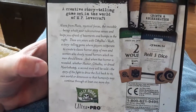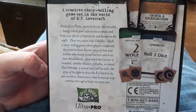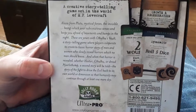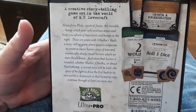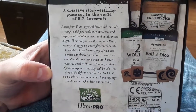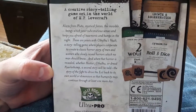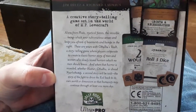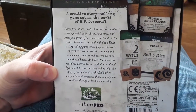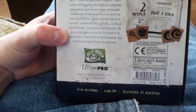These are yours with Cthulhu's Vault — a storytelling game where players collaborate to create a classic horror story of men and women who slowly reveal horrors which no man should know, no woman should know either. And when that horror is revealed, whether Hastur, Cthulhu, or Dread, a second story will be told: the story of the fight to drive the evil back to its own world or dimension, so that humanity may continue, or at least survive one more day.